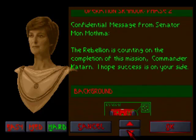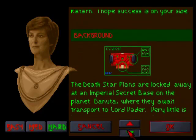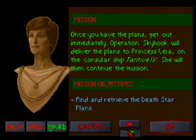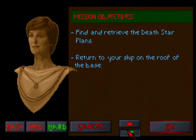Now there's a little background on the mission — we've got to find the Death Star plans, get to the chopper, and then head home.